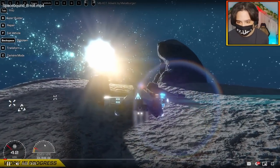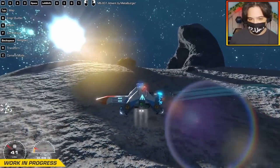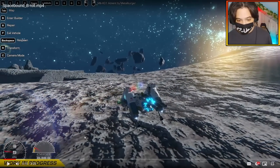All right, let's see what's going on here. Okay, so this is a better look at the moon map. We have atmosphere and gravity and then this new crosshairs. Wow.